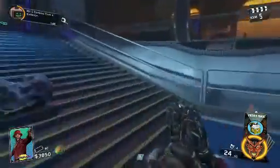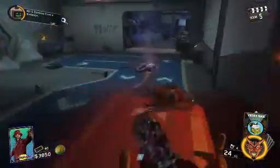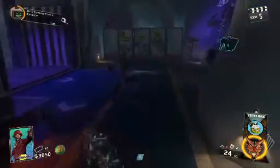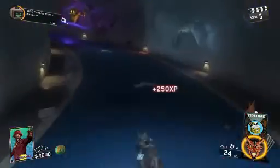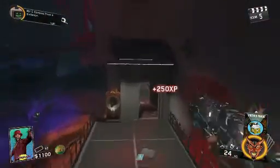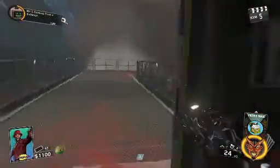What you guys need to do is find the transponder grenade. Mine actually spawned up in Fuller Peak. Once you have found your transponder grenade, make your way back behind the arcade room over by the stairs.